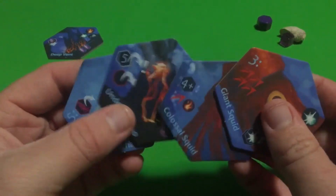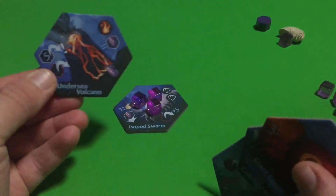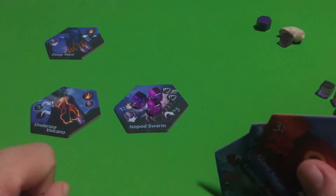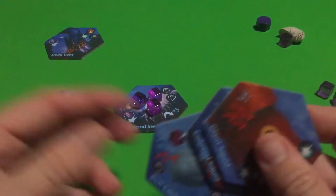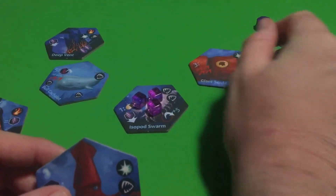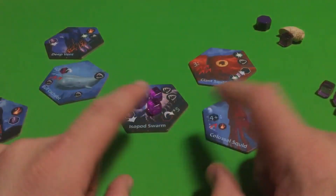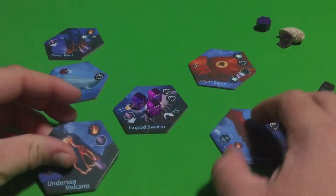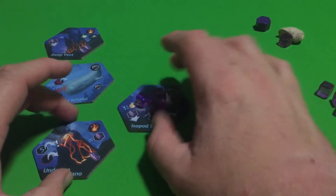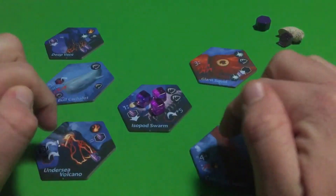It's contingent on a couple of different factors — either certain tiles I'm showing you here, or a majority of these tiles. If another player has the Undersea Volcano and you have this, then it's very advantageous, especially if the Undersea Volcano is about to erupt. Or, if an opponent has the Sperm Whale and at least one of your opponents has either the Giant Squid or the Colossal Squid — or maybe you have one opponent with a Giant Squid and another with a Colossal Squid. Even better. But it's contingent on how those work, and let's explain how these work right now.